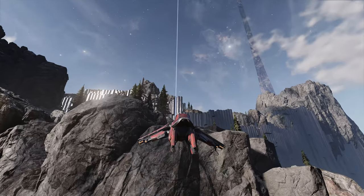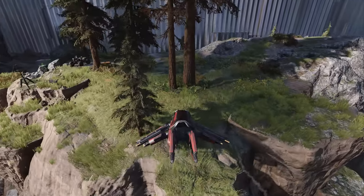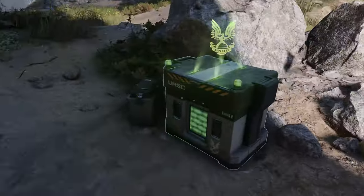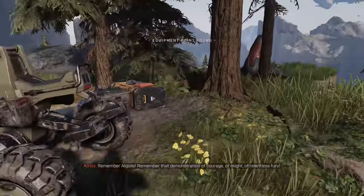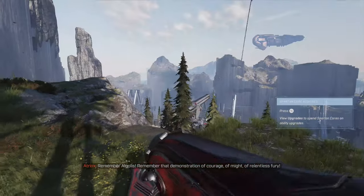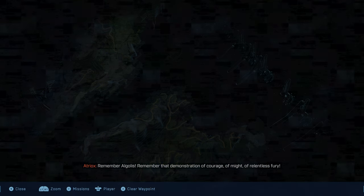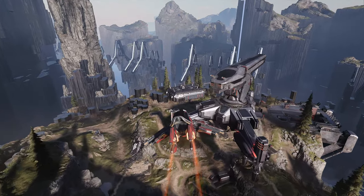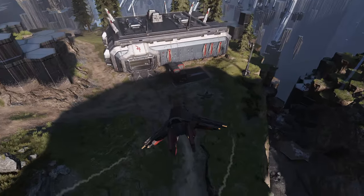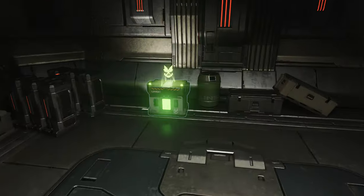Fly up to the plateau. On the left side of the plateau as you come over the edge of the cliff, there's a Spartan Core — grab that one. One more after this, on the edge of the cliff in a building past the anti-aircraft gun in this area, at the top right corner of this section of the map. Fly over to that building, head to the back as you go through the door — you can already see it sitting by the wall in the back.